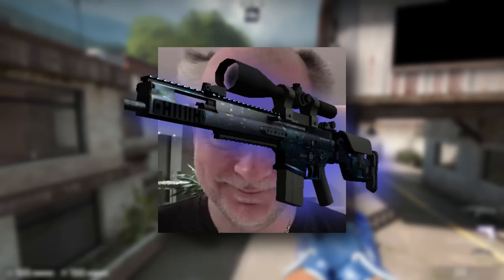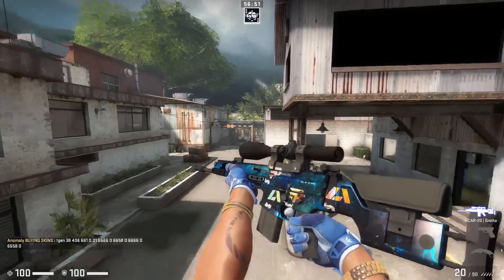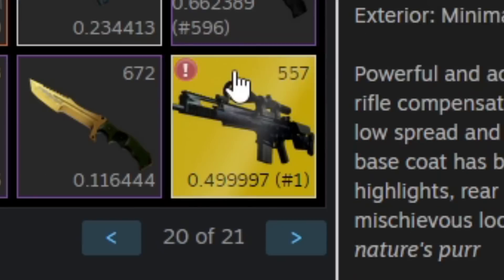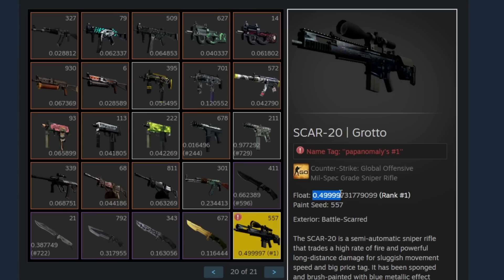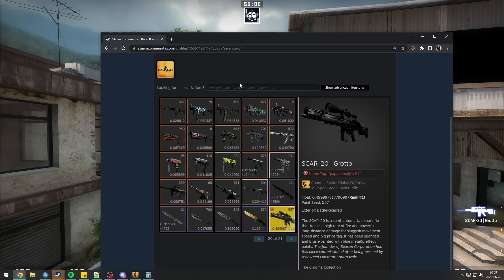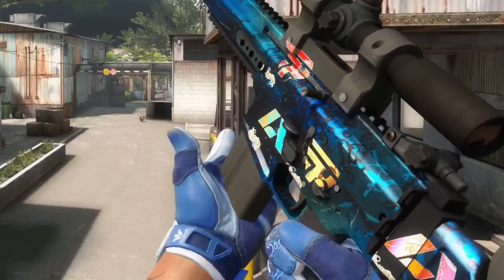Next one, he just wrote Papa Grotto. Oh my god. I have to make one of these and give it to my dad. This is my dad's inventory, and look what he has — this one. This is the world's worst float Scar 20 Grotto, which was actually a gift from Unepixel, which is super sick. So I'll definitely tell my dad to make this Papa Craft on that highest float one.